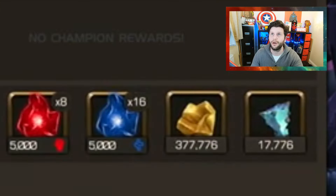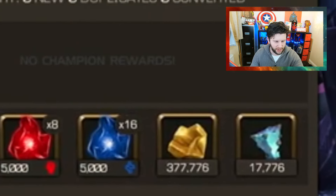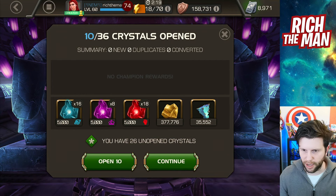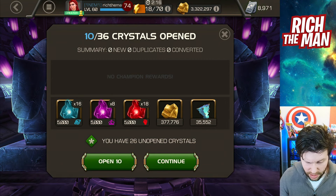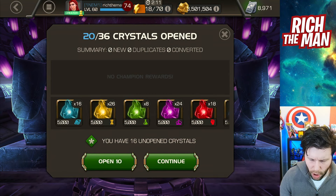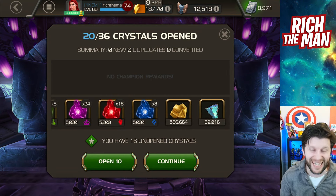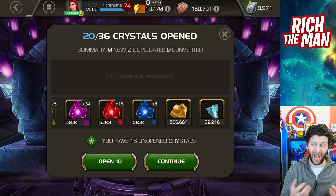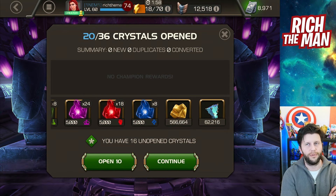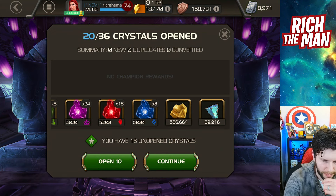From 10 crystals I've got nearly twice as much — actually that is twice as much. Good starter, and the ISO is very helpful. Same amount of gold as before, funnily enough. On the next 10 — 62k. That is really good. If I get 100k from these two crystal openings alone, this is fantastic.